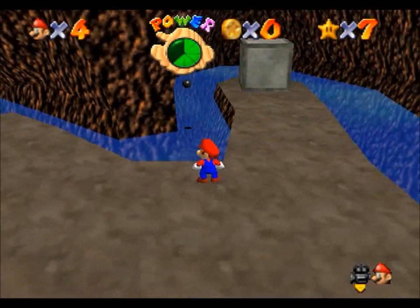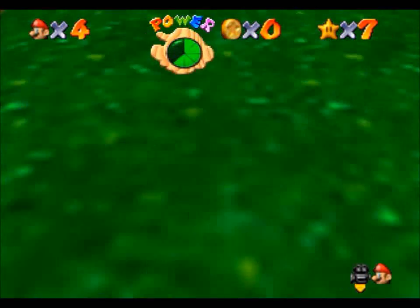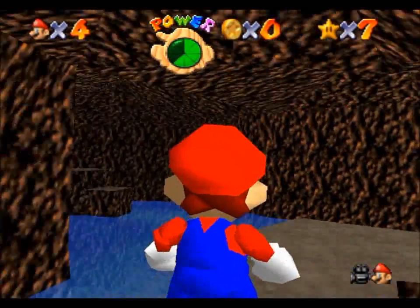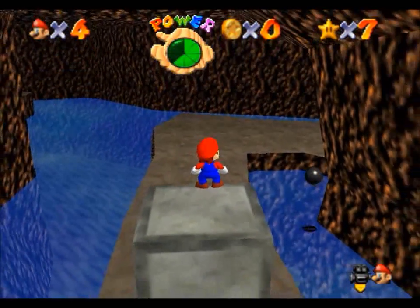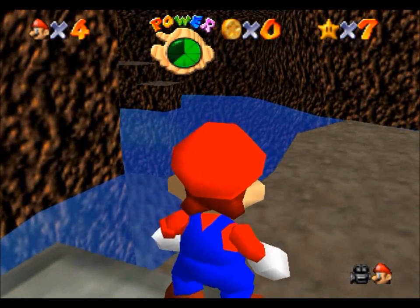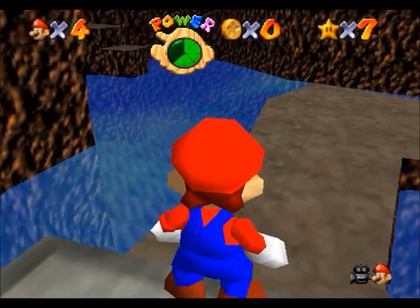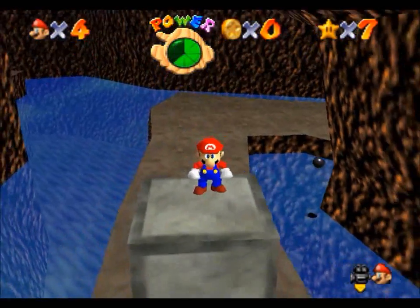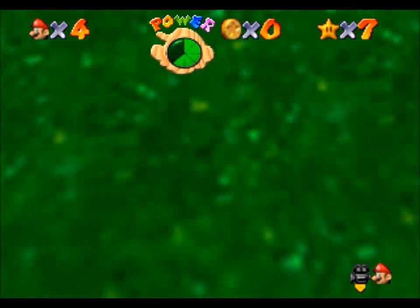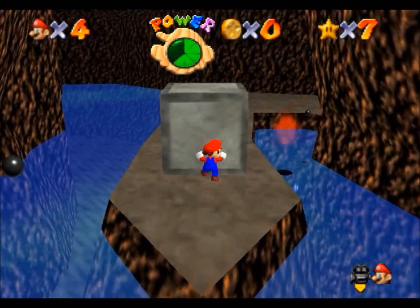That's about the only time a Piranha Plant could ever be threatening. Also, these guys — when did they first appear? I'm pretty sure it wasn't until stage five or something at the very least. Camera, come on. The star we are after is in that box over there. Unfortunately when I was trying to get this before, I noticed you can't just straight jump out of the water to it. Even though you could reach that high, the platform around that bit is glitched in a way — well, probably intentional.